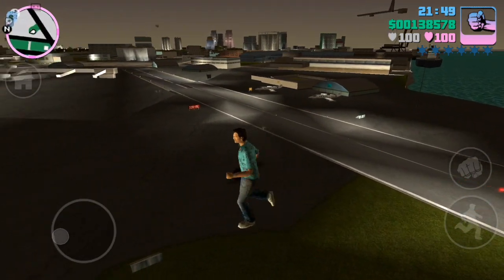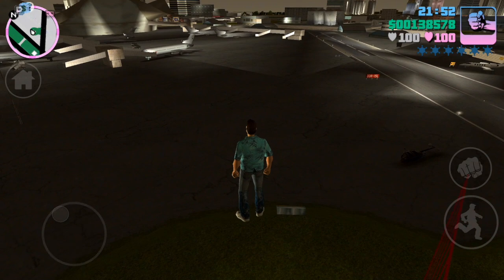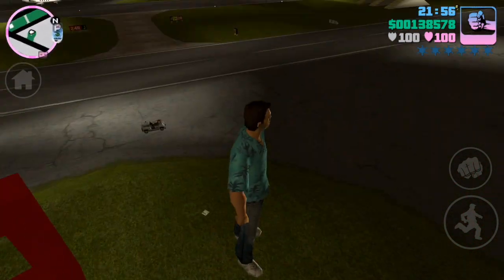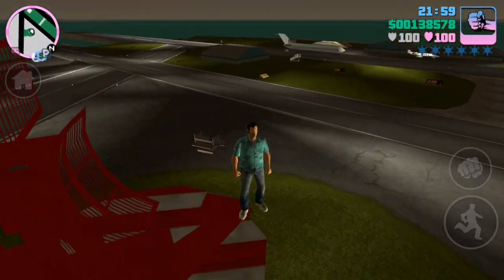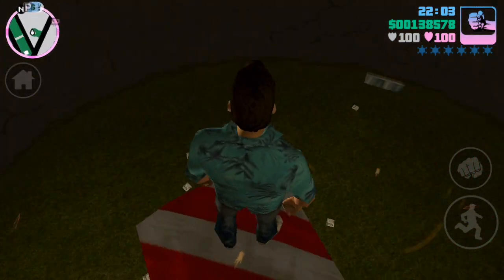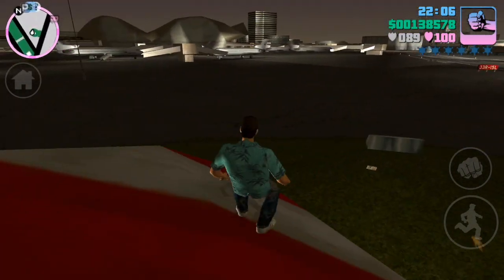I'm just gonna see what happens if you try and get to the edge. He dipped down a bit — that is quite weird. Now I'm just sort of beside it, yeah that is weird. This is quite a good glitch actually, I haven't seen anyone messing around with this before.